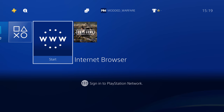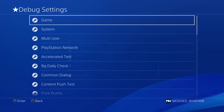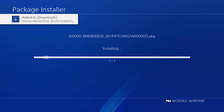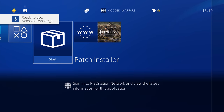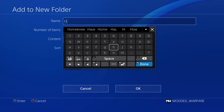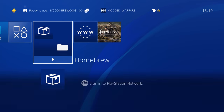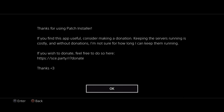Once the USB drive is plugged into the PS4, head to Settings, scroll down to Debug Settings, go to Game Package Installer, and install the package file from the USB drive. Once installed, you'll see the Patch Installer. I'm going to add a folder and call it 'homebrew' to keep all the homebrew apps organized. Then go ahead and run the Patch Installer.